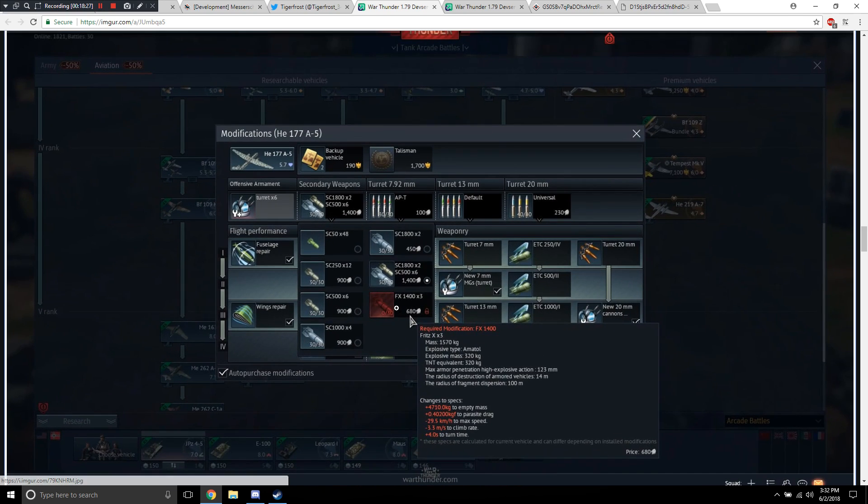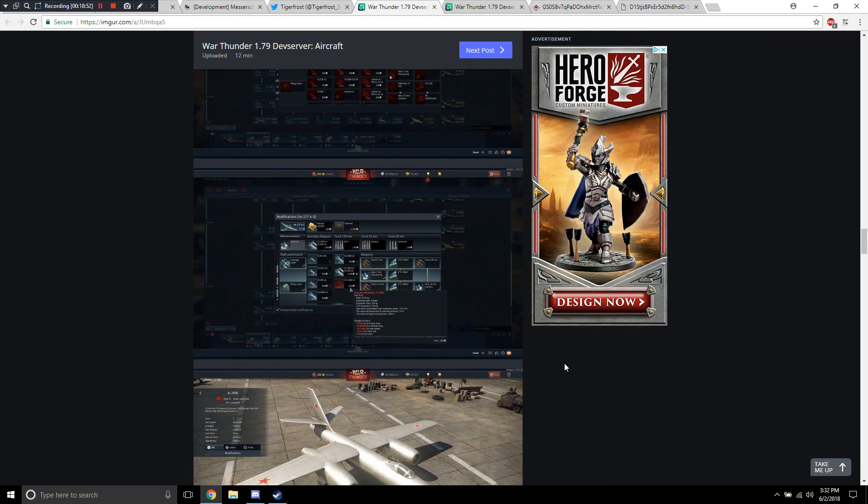Now the HE-177 with the FX-1400 — the Fritz X bomb. It weighs 1,570 kilograms. I don't exactly know how this bomb works in-game, but this screenshot shows it is now available. You get to carry three of them. New stuff.